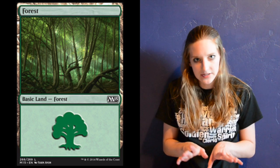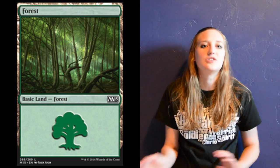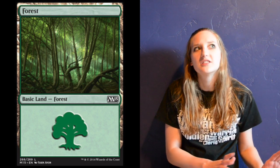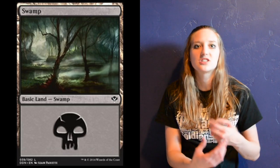For our mana base, we have 14 forests, because there's a lot of green cards in here — that's where all the ramp stuff is, in order to draw more cards. We need a lot of green mana because we've got some double green things to cast. We do have some black cards, so we have 10 swamps. We don't have any double swamp costs in our deck, so we only need at least one swamp on the field.